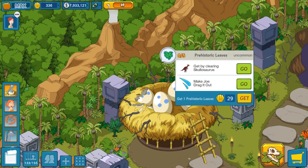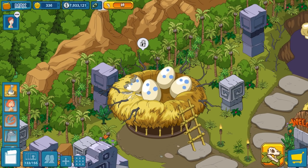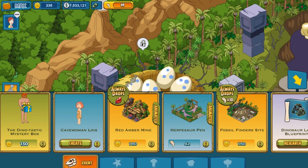Clearing Skullosaurus — they're an eight-hour quest. I've done it once and had no luck. Make Joe Dragonale is actually a premium character — Paleo Joe — you get it in the mystery box right there, the Dino-tastic mystery box, so you have a chance of getting it in there.